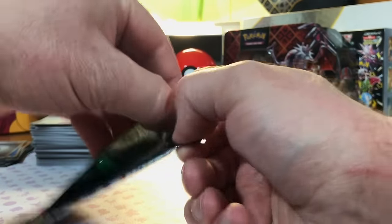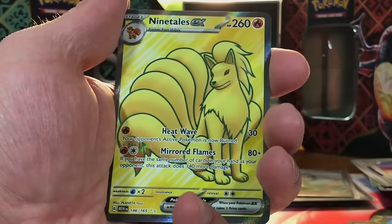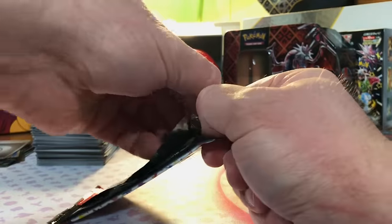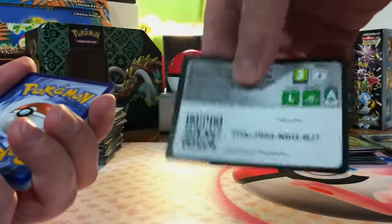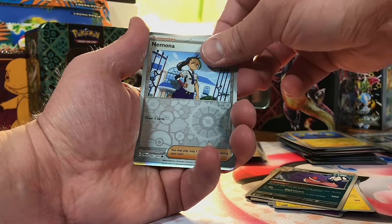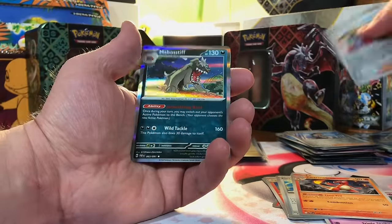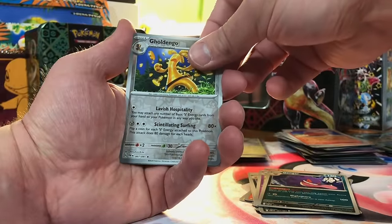Two packs of 151 — we're going to pull the Charizard out of only two packs. Pidgeot, Victory Bell — Ninetales EX Full Art, which I have never pulled! Beautiful. Last pack of 151 — Machop, Dratini, Dodrio — no Charizard there. Now we got four packs of Paldean Fates. A baby shiny — a Wattrel! Ghastly and Professor's Research. Chinchou, Nymble, Mabosstiff — another shiny: Palafin, very nice. Paldean Student and another Mabosstiff. Last pack of Paldean Fates — Camerupt, Goldenglow, and Excadrill Holo.